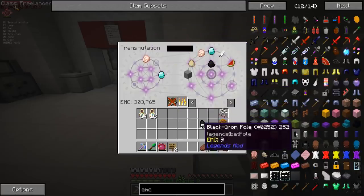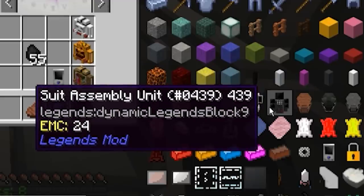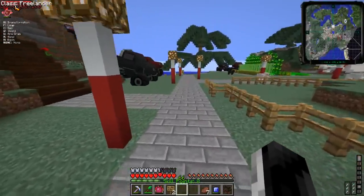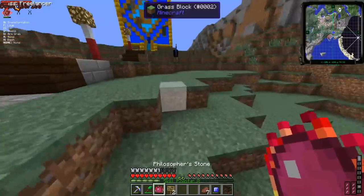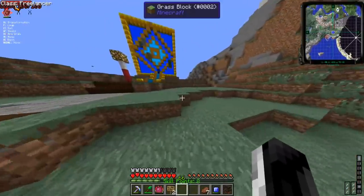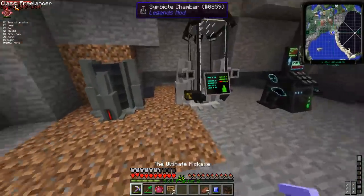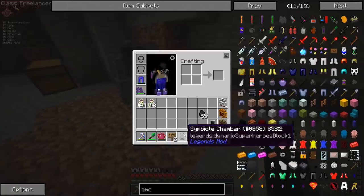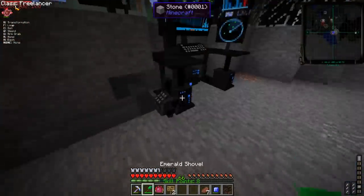Not every item in the Legends mod has an EMC value. This assembly suit — that's actually hilarious. Some of the things that are really, really difficult to craft in the Legends mod, I can just give to Cannibal Crab and Kraken Kid. The symbiote chamber doesn't have an EMC value, but apparently the suit one does.